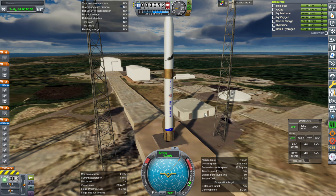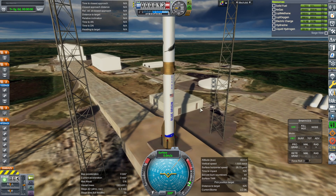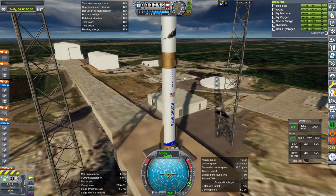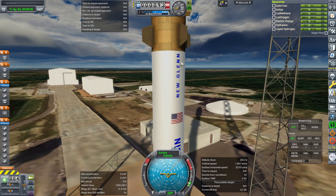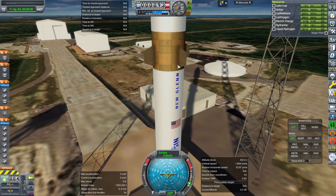It looked right in Substance Painter, and it doesn't look right here, basically. So I might do some touch-ups there, and it also has the RCS thrusters in the more correct positions that they seem to have on the inner stage.